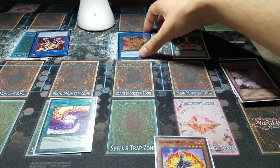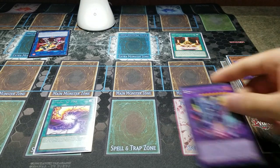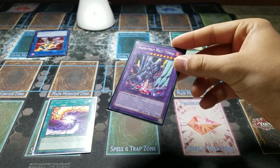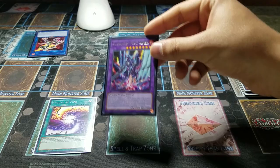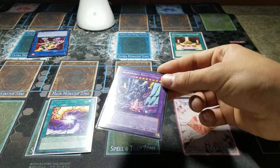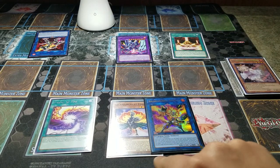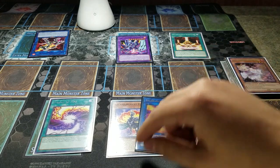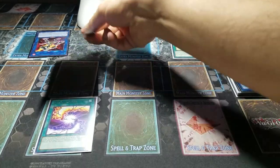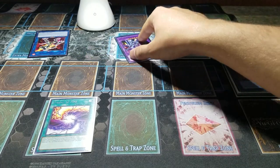Now we activate Fusion of Fire, fusing this Heat Leo with the Salamangreat monster in hand to make Violet Chimera. For those who don't know what Violet Chimera does: if it attacks a monster whose attack is different from its original attack, this monster's attack can become double during damage calculation only. When it's Fusion Summoned, it gains attack equal to half of the combined attack of the monsters used. Combined I believe that's 4100, so it gains 2050 attack points, and during damage calculation it will double to around 9500 or 9700. This is basically an OTK combo right here.